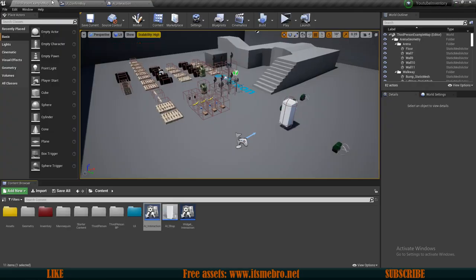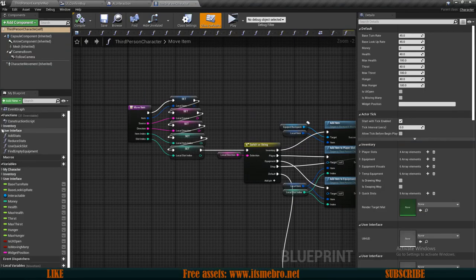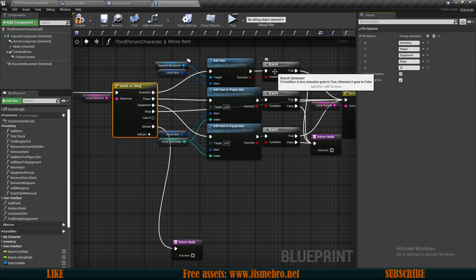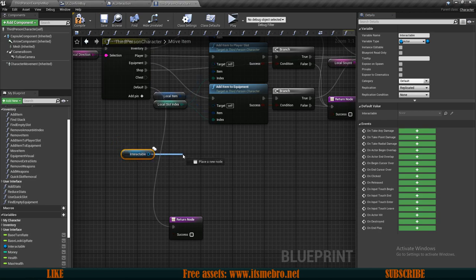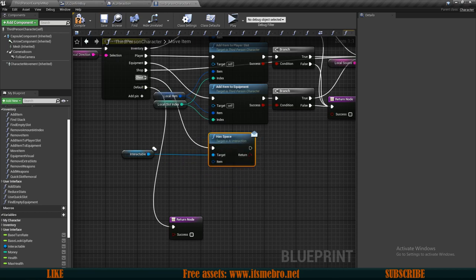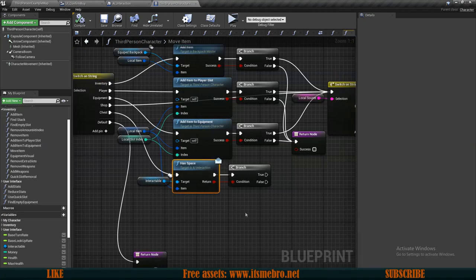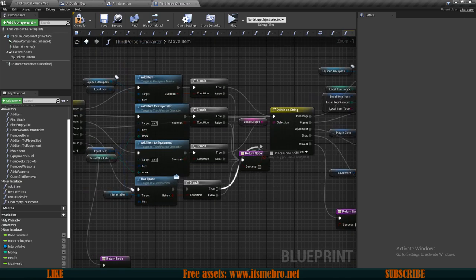Now we can go to our third person character and inside our third person character we can look for our move items function. If the direction is the chest we want to add a pin for that — so we have a chest — and then we can drag in our interactable and as our interactable we can check if it has space message. Let's connect this to the execution from the chest and for the item we can use our local item. Then we can do an if branch check to see if it has space — from the false route we return false, and from the true let's go to the source switch.